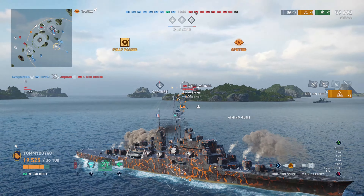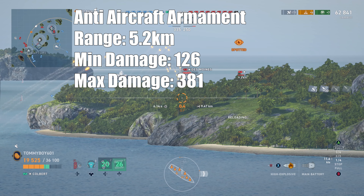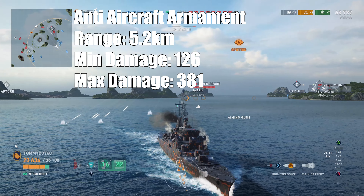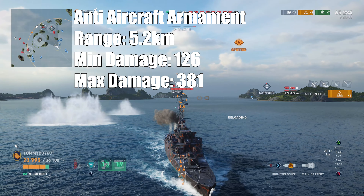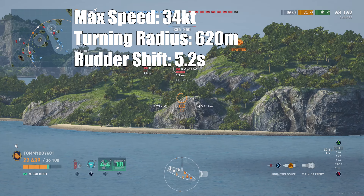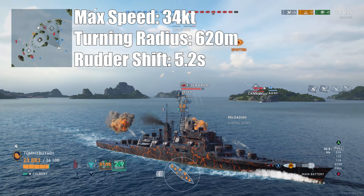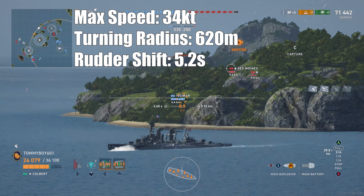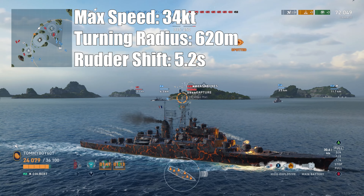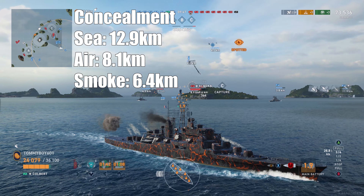The ship does not have any torpedoes or secondary armament. Moving on to anti-aircraft: AA range is only 5.2 kilometers, on the lower side for legendary tier cruisers. AA minimum damage is only 126 at 5.2 kilometers and only goes up to 381, making it the worst AA of any legendary cruiser. Max speed is 34 knots — you can boost that up with the engine boost to about 40 knots, and if you're building into speed you can push even further. Turning radius is 620 meters with a rudder shift time of 5.2 seconds. Detectability by sea is 12.9 kilometers, by air 8.1 kilometers, and detectability while firing in smoke is 6.4 kilometers.